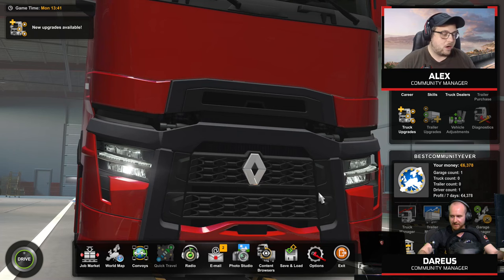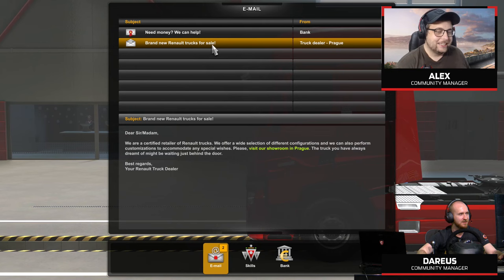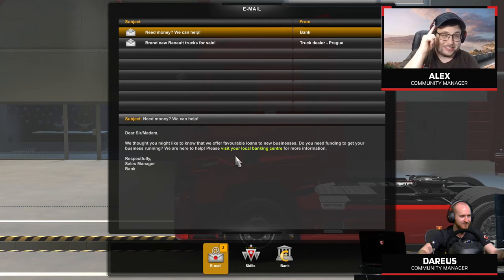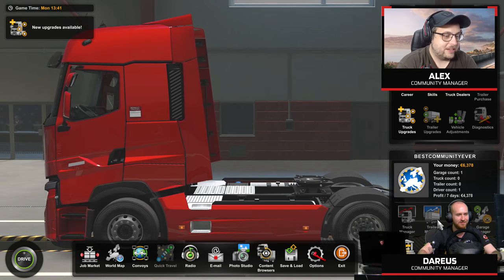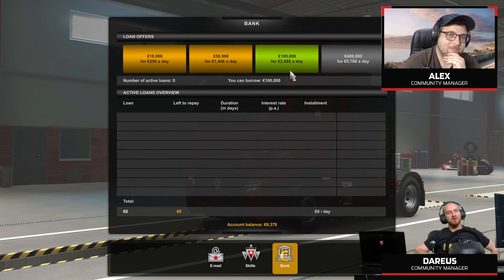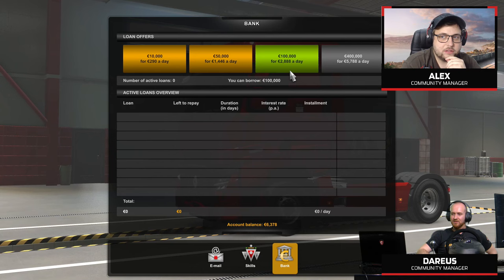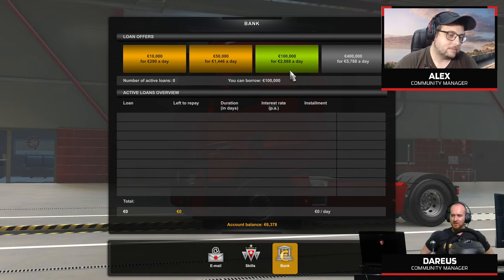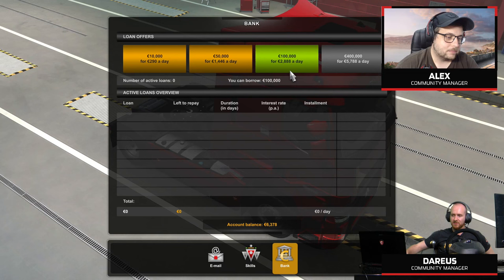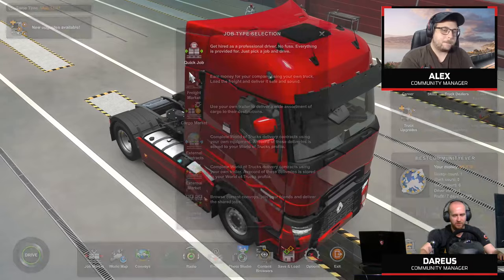These are the emails from the bank - they're already on to you after one job. The sender's name is literally 'Sales Manager.' The first loan available is 100k, which I don't think is enough for a truck right now. Maybe you need more levels for the 500k or 400k loan. Chat says 120k should be fine. We're going to need to do a couple more quick jobs - then we can maybe take a loan and buy a truck.